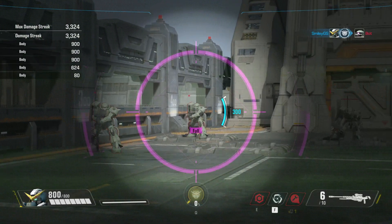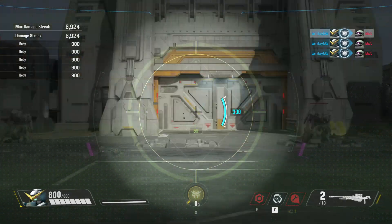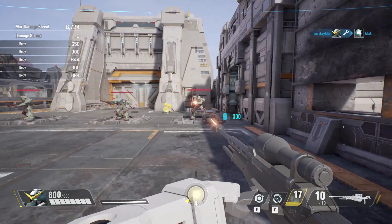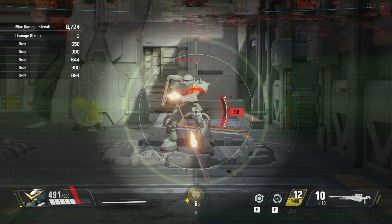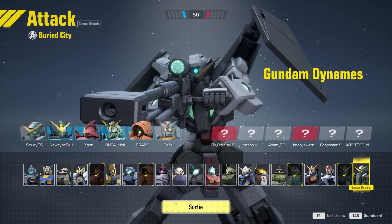A fully charged GN Sniper shot will do 900 damage. I wanted to quickly check if the shield, while it's recharging, can still block damage — but no, you just take damage. Finally, time for us to head into a live match, so let's see how this goes.